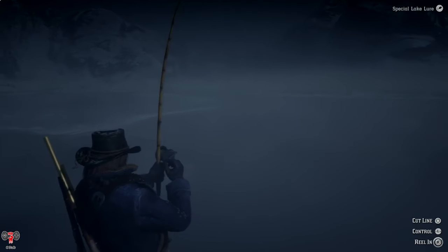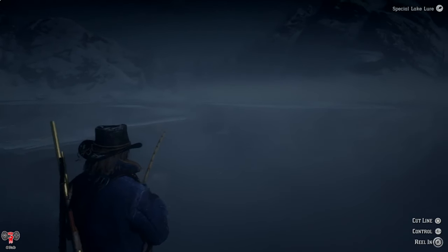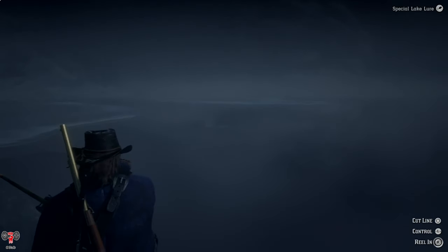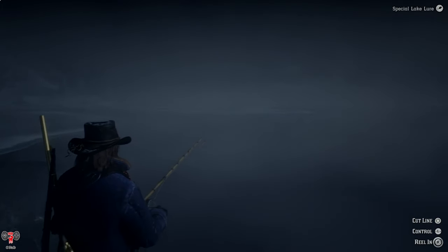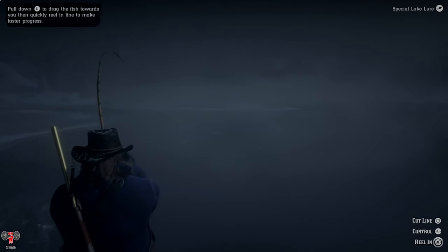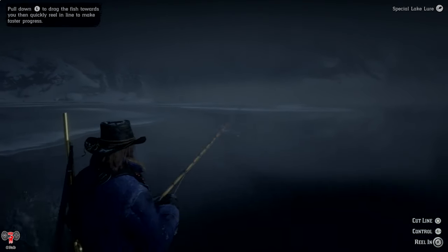One thing you can do to prevent it from taking line back out — so you're reeling it in and then it's fighting and pulling the line back out and getting further away — is to use your right palm to reel, and when you see it start struggling, press down on the R1 button. That will help lock the line so it shouldn't take out as much line as before.